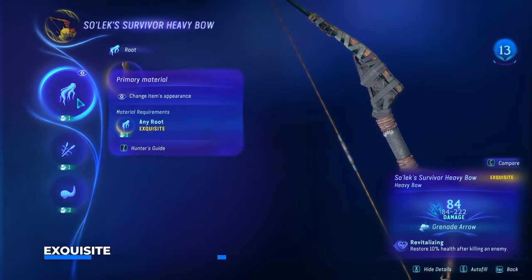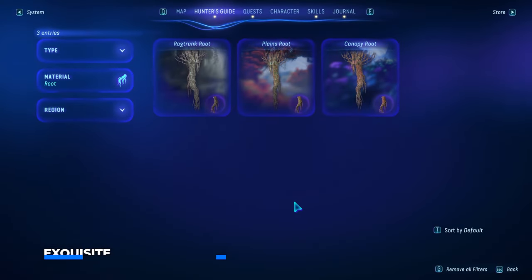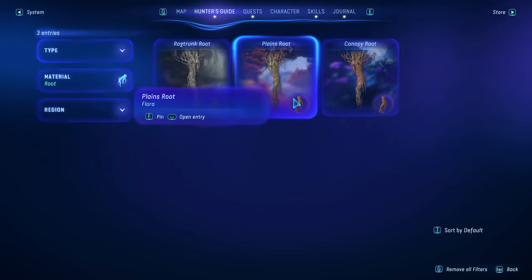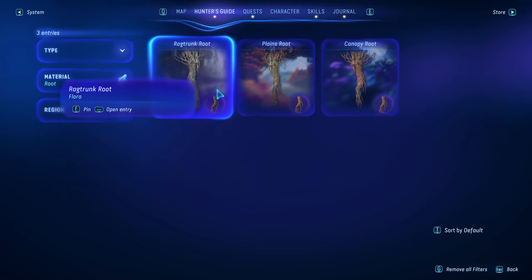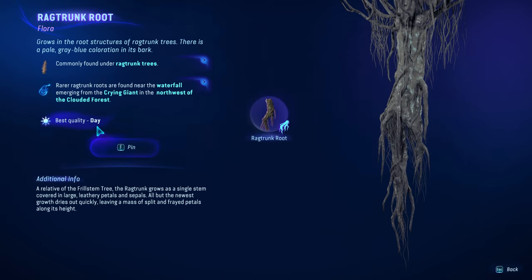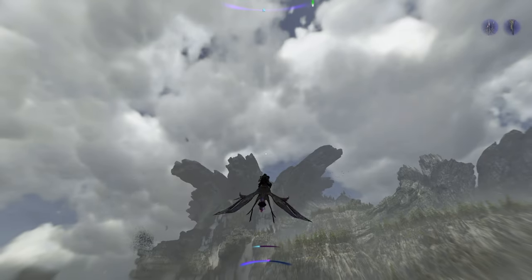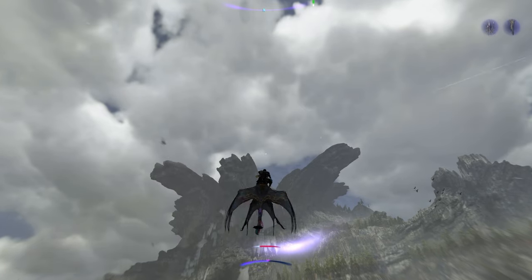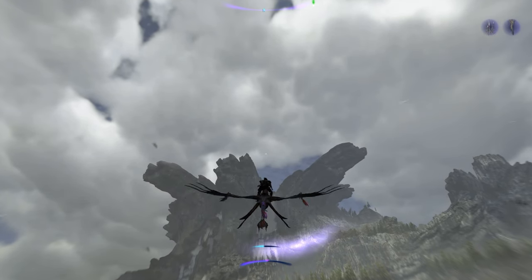As primary material, you need an exquisite root. Let's check out the hunter's guide — we have three different roots: the Canopy Root from the Kinglor Forest, the Plains Root from the Upper Plains, and the Ragtrunk Root from the Clouded Forest. The highest exquisite value you can find is 93, so you want to search for the best quality, first off during the day, while the rarer Ragtrunk Roots are found near the waterfall emerging from the Crying Giant in the northwest of the Clouded Forest.